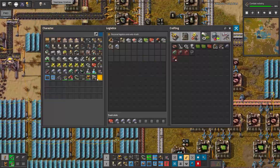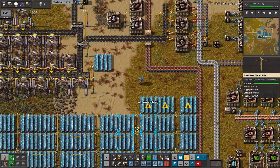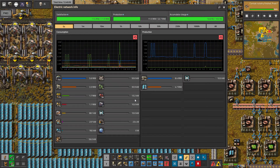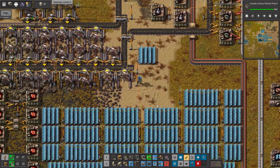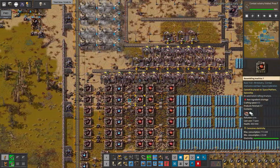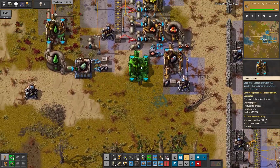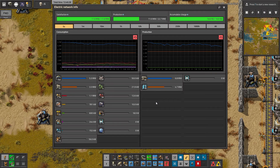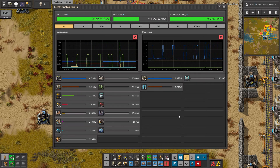Let's take those science packs - we have three more solar panels, let's put them with our electricity working. We are not even close to producing enough from the solars, that's very bad. Maybe we'll start preparing something. Should we research efficiency modules? Wow, the radars are taking a lot of electricity - that's a lot more than expected.